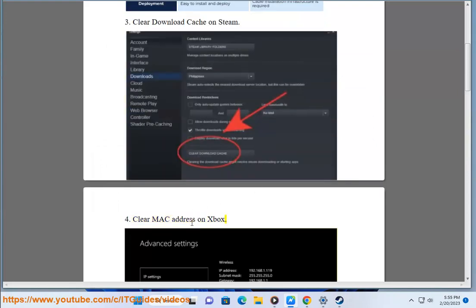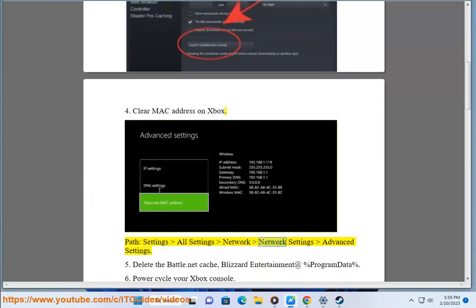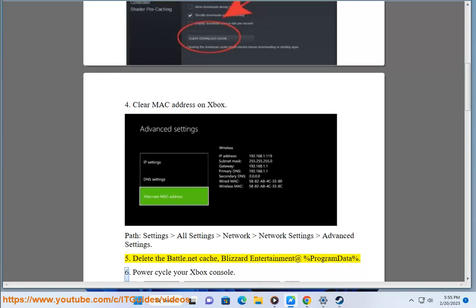4. Clear the MAC address on Xbox: go to Settings, All Settings, Network, Network Settings, Advanced Settings. 5. Delete the Battle.net cache: navigate to Blizzard Entertainment at %ProgramData%.